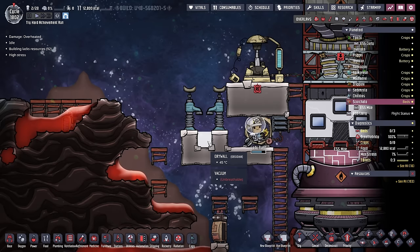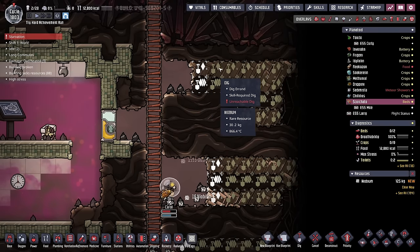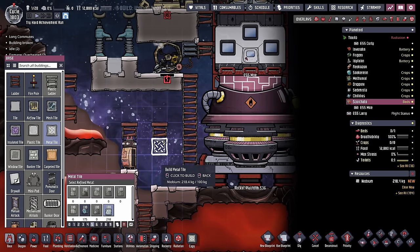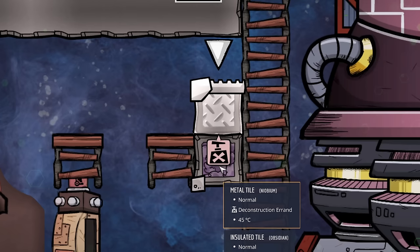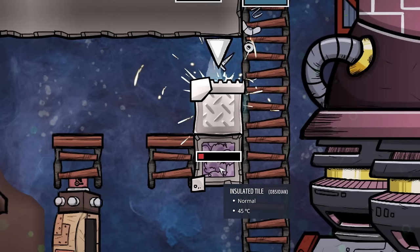As for the niobium, I have a different idea. Now that we've discovered niobium, I'm going to try this trick out. What we're going to do is take all this niobium and start building some metal tiles out of it. And now our niobium metal tile is 45 degrees. When we deconstruct it, it's going to land on this wonderful insulated tile that is also 45 degrees.